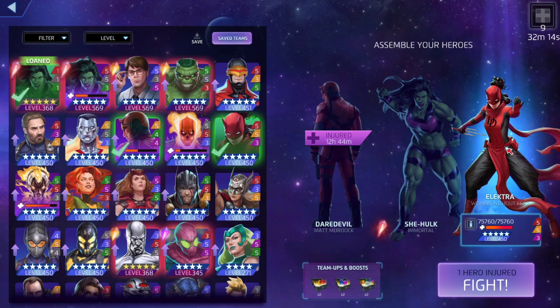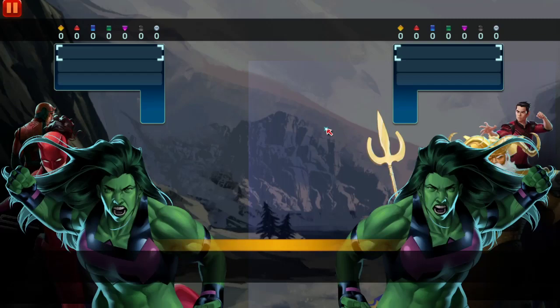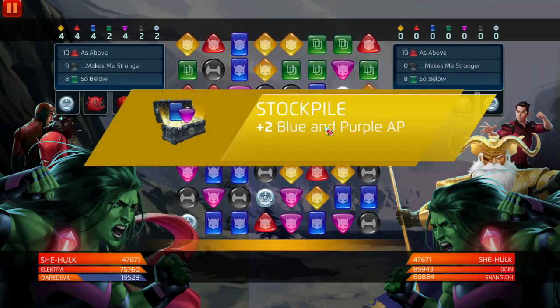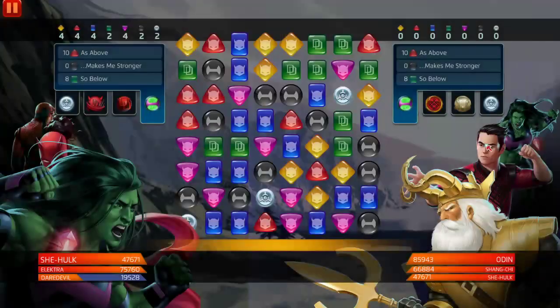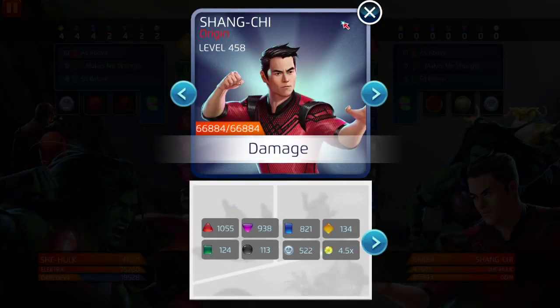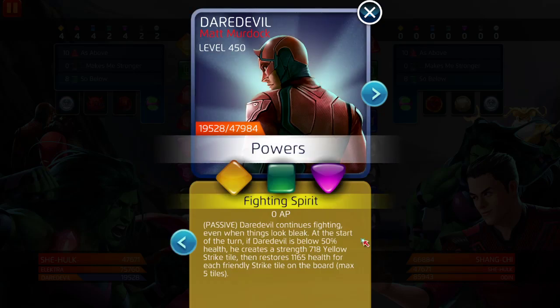With her yellow, if we can throw that out, that's going to be more than 50 damage. Her purple at three steals strike tiles right off the rip — you can choose defense tiles, protect tiles, or attack tiles. Her red is what we want to use; it stuns for two turns and deals damage. We're using a loner She-Hulk and boosting to speed things up. We're going up against a loner She-Hulk, a champed Odin at 453, and a champed Shang-Chi at 458.